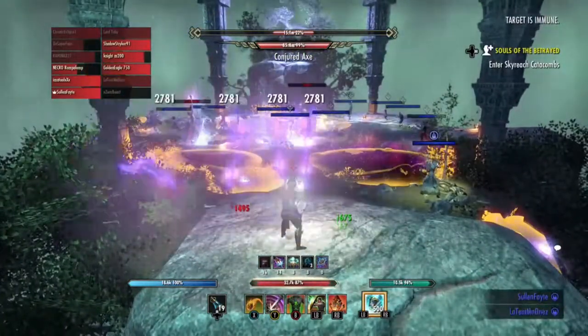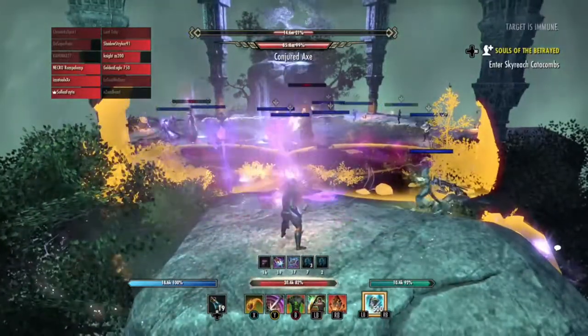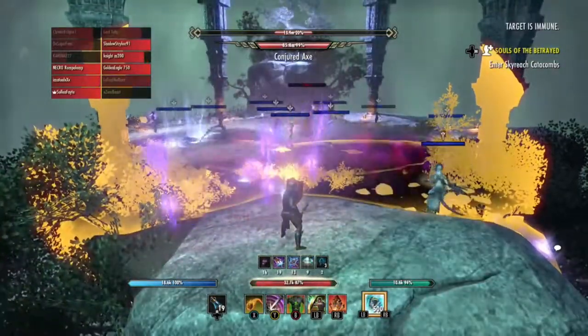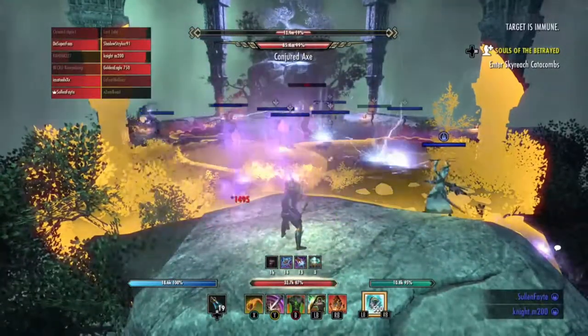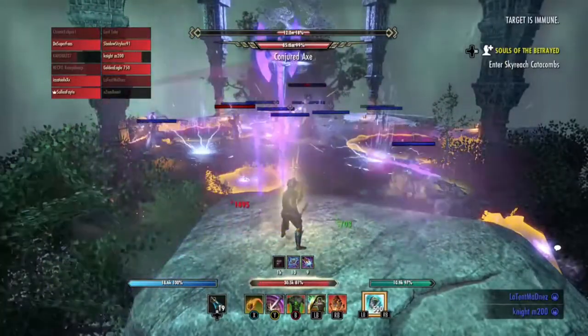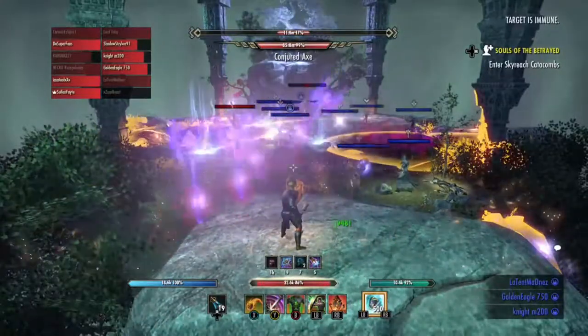The best way to try this out is to go into normal, take like three axes, and just try to rotate through your abilities and see what works best as far as keeping your resources up. As you can see, it's very simple — I stand in there like a rock, I don't have to do anything. The healer heals me.